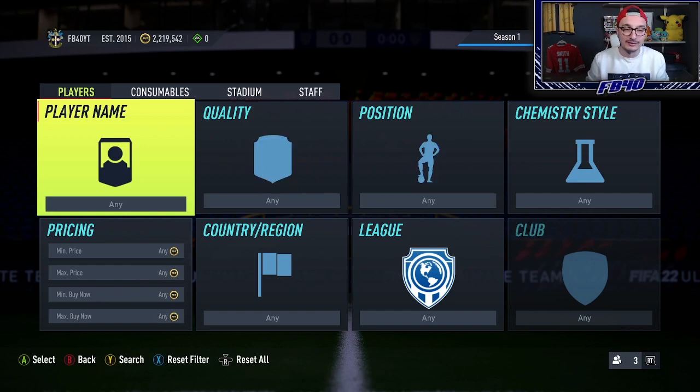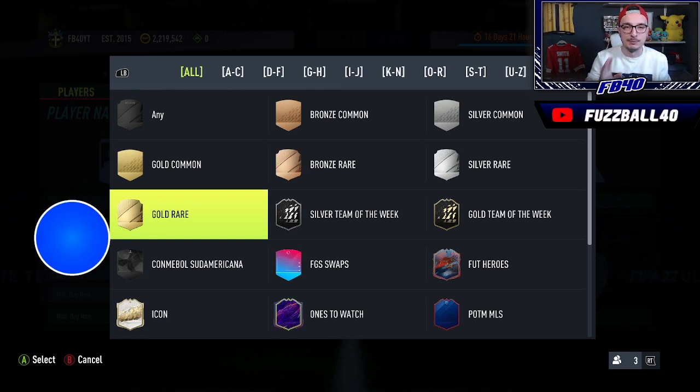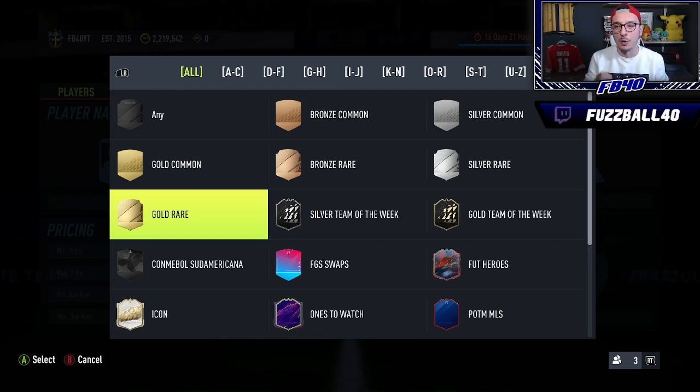Something that has stayed very low is fodder — specifically 83 and 84 rated fodder. You can look at Footwiz, just type 'cheapest players Footwiz' in Google and it'll bring up a list of all the cheapest players. If fodder keeps staying low, it's not good business for EA because people don't want to open packs when there are only nine players under 100K. EA will try to bring something out — there's a repeatable Team of the Week pack in the pack code specifically for TOTWs one to five.